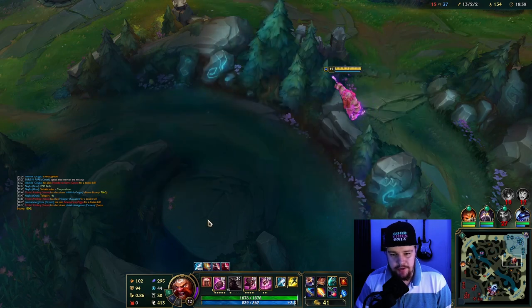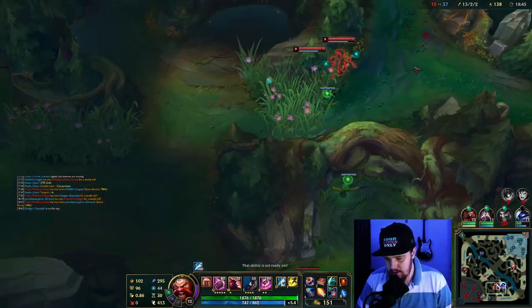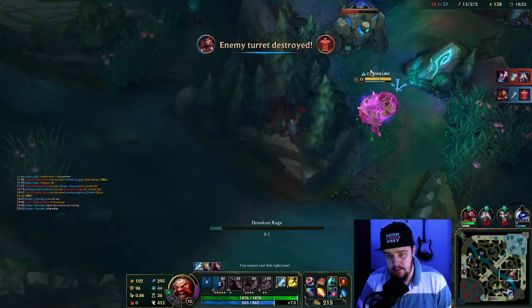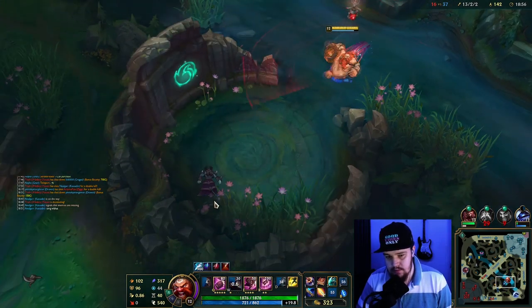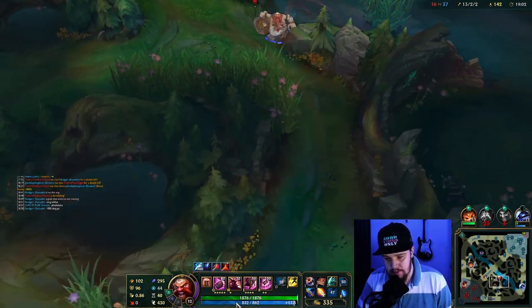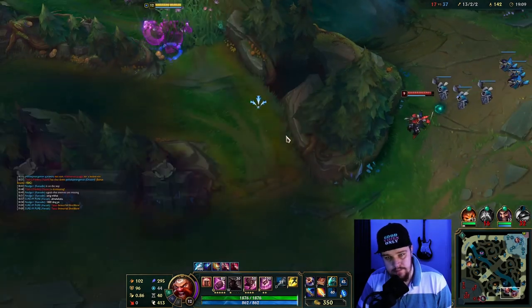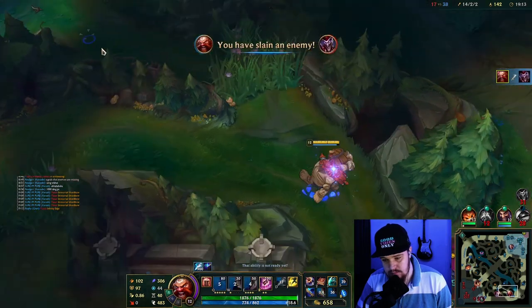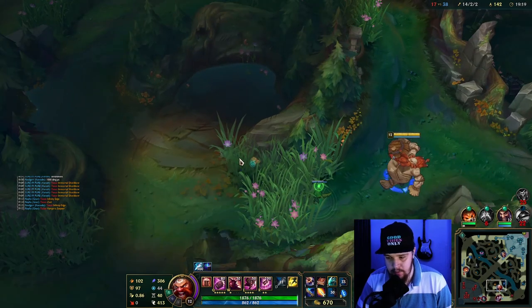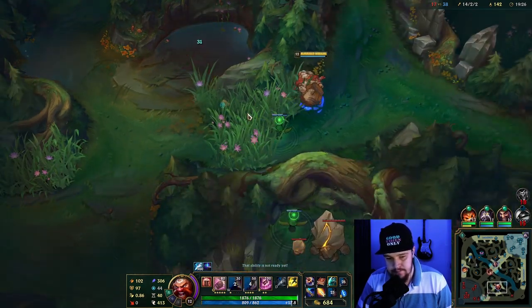I'm still three levels up on this guy in the jungle — he doesn't have a great time because I've been punishing him the entire game. He's still there, and left towards bot side. I just killed Shaco, so I'm gonna look for his jungle camps again — same rule applies: always hunt for his camps. I'm not gonna let up on any pressure; he's gonna suffer for the rest of this game.